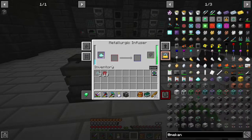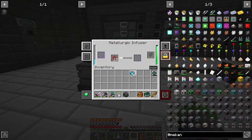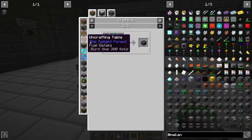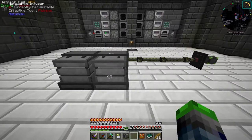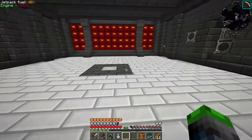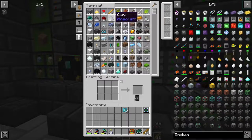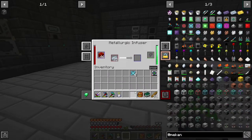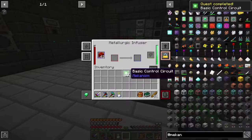We can add the diamonds in here, and this will start to upgrade. We want to be fast - Sonic fast. Now we can make the reinforced alloys, which will in turn allow us to make the next tier. We'll grab half a stack of osmium and throw it in here to get the basic control circuit, which is very important.